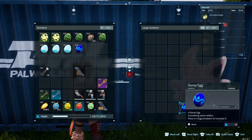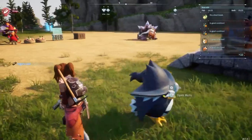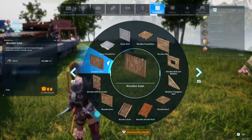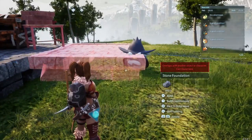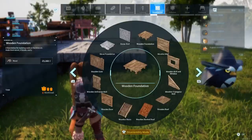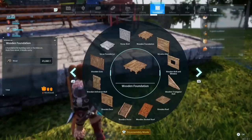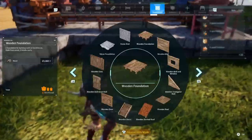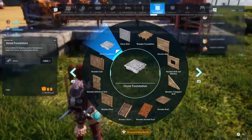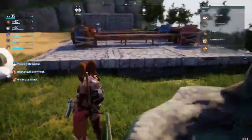I am probably going to take away the stairs that lead to it because the pals don't really need to get up there. I don't know why I have Hookrat out on this base — I did put him away after this; he really doesn't serve much of a function. I put this over here because I wanted to put my furnace and the pal condenser and the electricity generator over here for my Rayhound to power up.